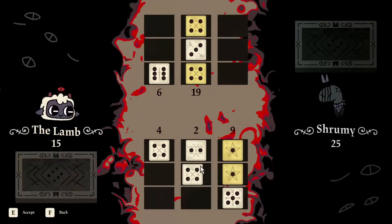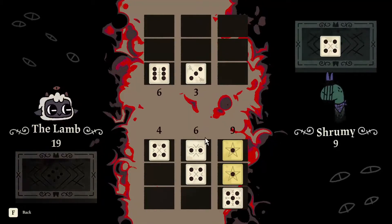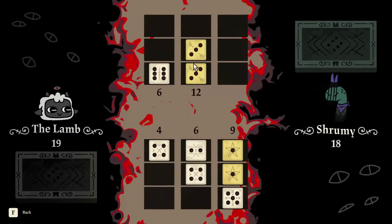We'll play a 4 in the middle to destroy his 4s. He plays a 3 — obviously he's going to put it there.